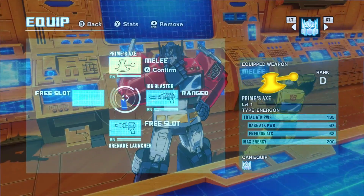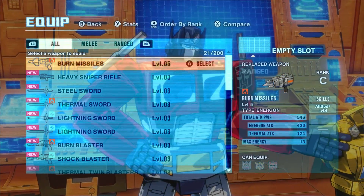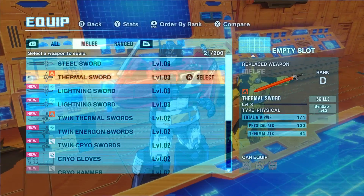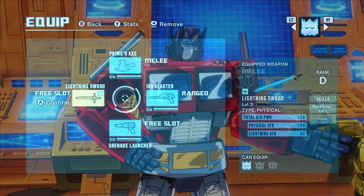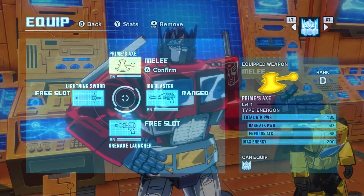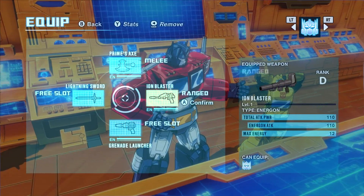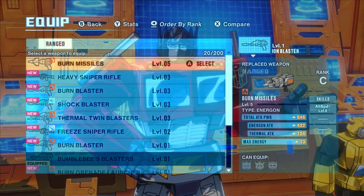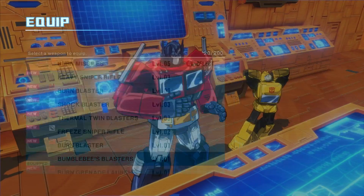We can actually equip Optimus with something else. Let's go for another melee attack - something with elemental damage. Ooh, rare drops up! We'll do that because his current axe is just normal, but this has way more power in it. So it's probably best to swap out some of these. Burn missiles? That sounds amazing. Let's do that.